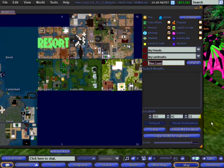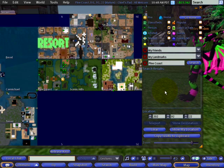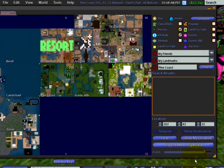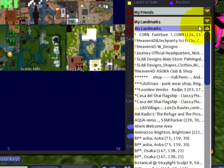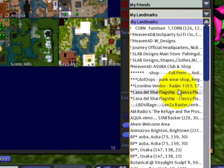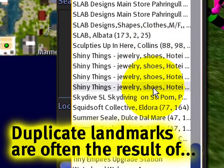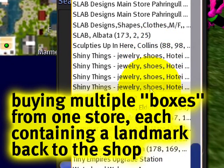I get this question from time to time. People ask me: when you're on the world map and looking at your landmarks, it shows every single landmark in your inventory, and sometimes you may see a lot of duplicates. So the question is, how do I get rid of those duplicates? It's pretty straightforward.